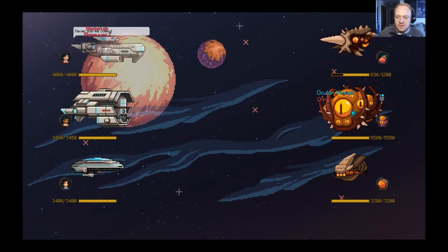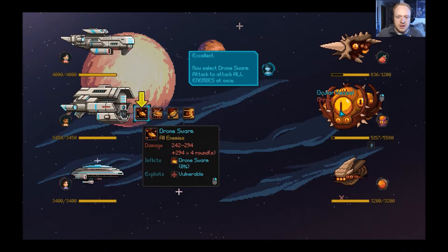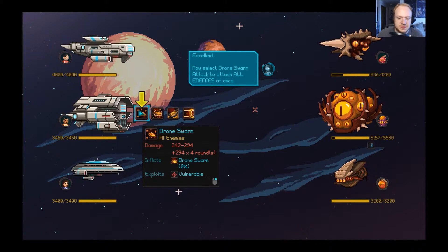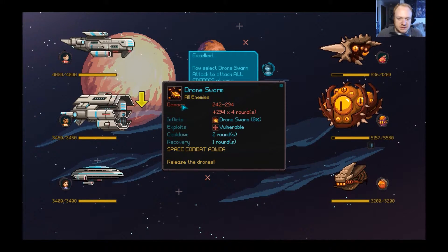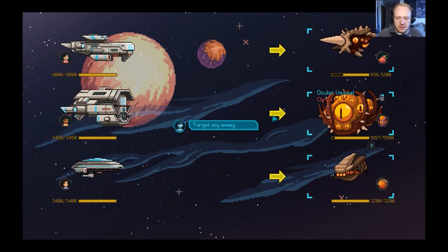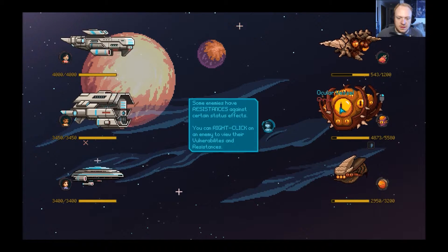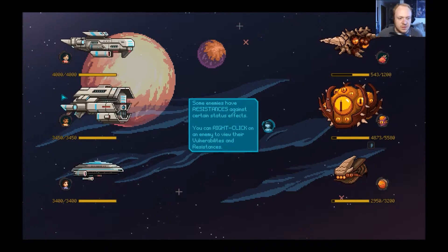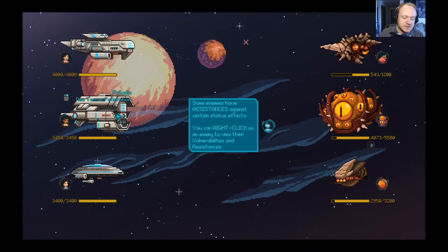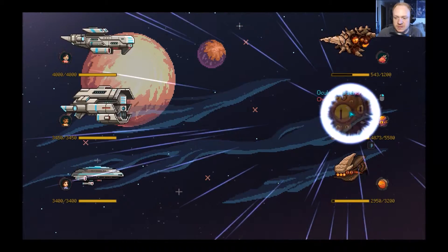Now select drone swarm attack to attack all enemies at once. This is pretty standard RPG or JRPG stuff. When we right-click, it gives us more info — release the drones, target an enemy. Enemies have resistance against certain status effects; you can right-click on an enemy to view their vulnerabilities and resistances. The attack wasn't very effective, so we need to adjust our approach.